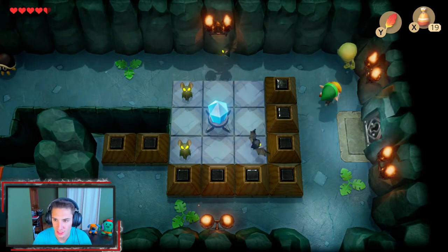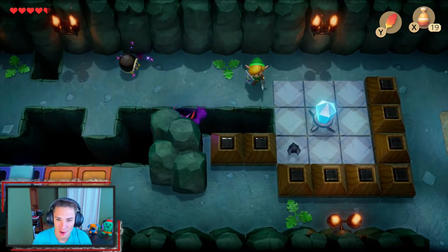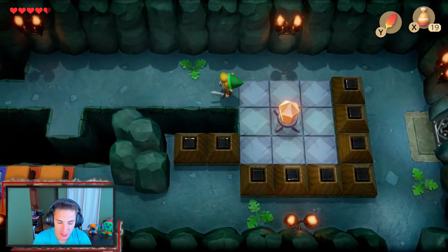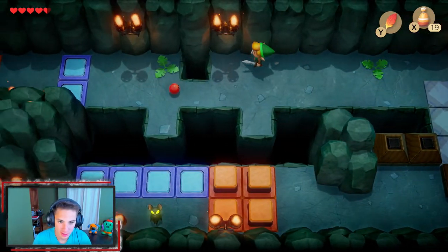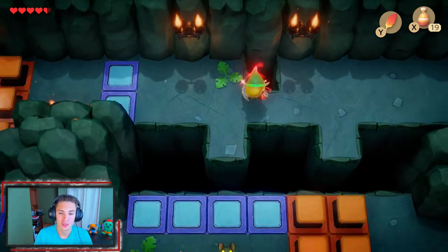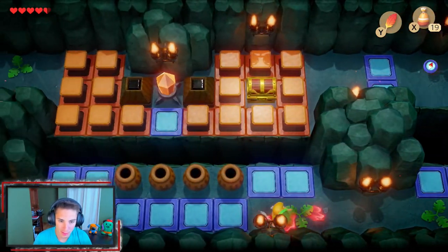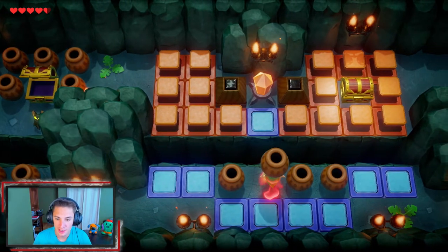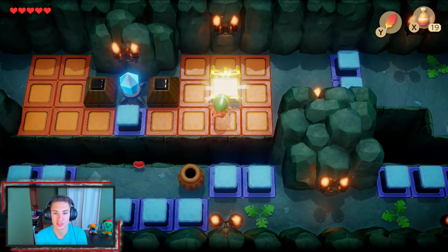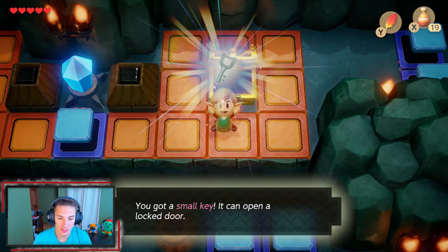We got this little skeleton dude - we just pin him in the corner and rip him apart. What you want, Buzzy Beetle? Let's hit this switch and see what's going on. Once we hit that switch, it switches the colors. We got a Piece of Power - now our attack is doubled for a bit. We grab a pot, yeet it over there, do a Roc's Feather hop, and grab ourselves another small key, which we're going to need.